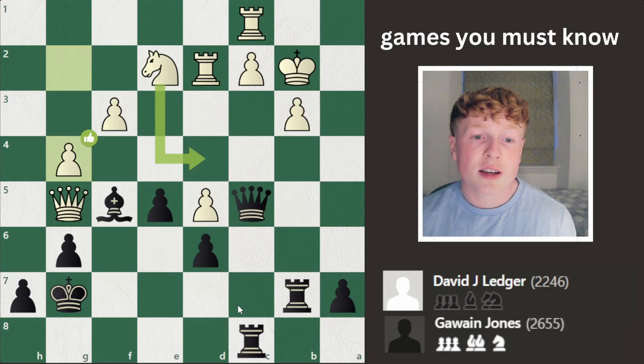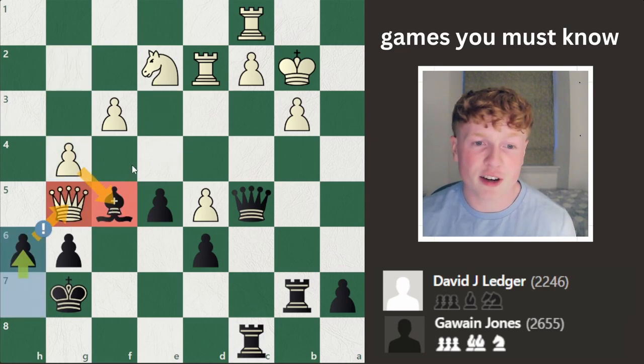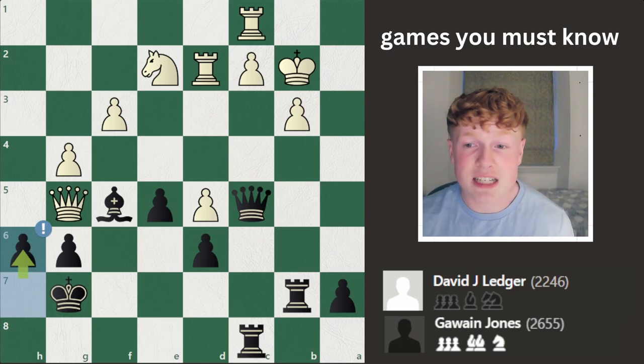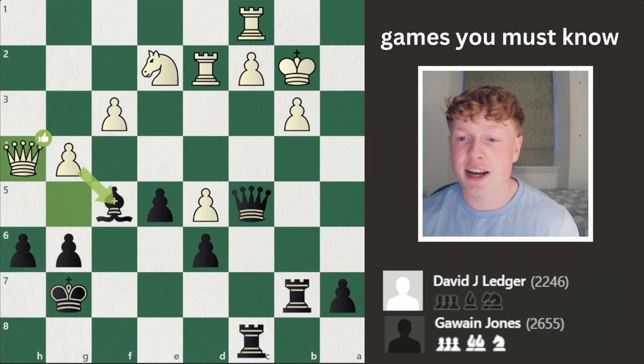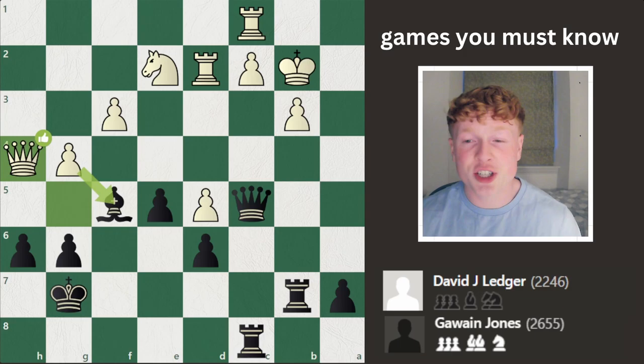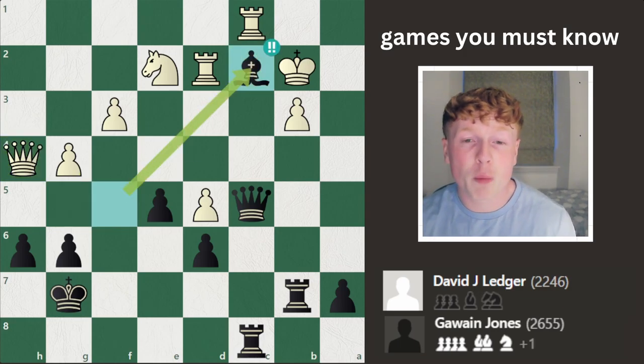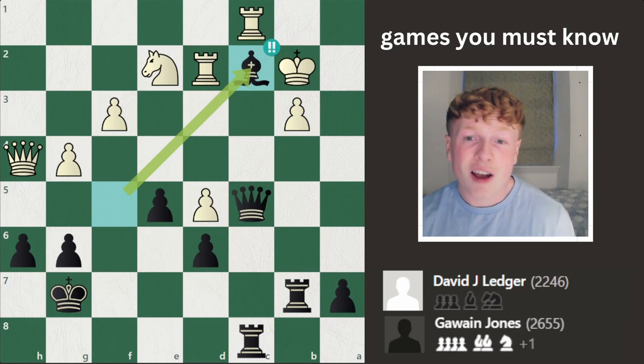But Jones doesn't care about the bishop. He goes H6 — danger levels. If you take my bishop, I'll take your queen. So of course, attacking a piece of higher value, the queen has to move. We see Queen to H4, just sliding out of the way. And then Jones decides that light square bishop isn't going to be needed that much — Bishop takes C2, sacrificing a full bishop just to begin the attack on the white king.